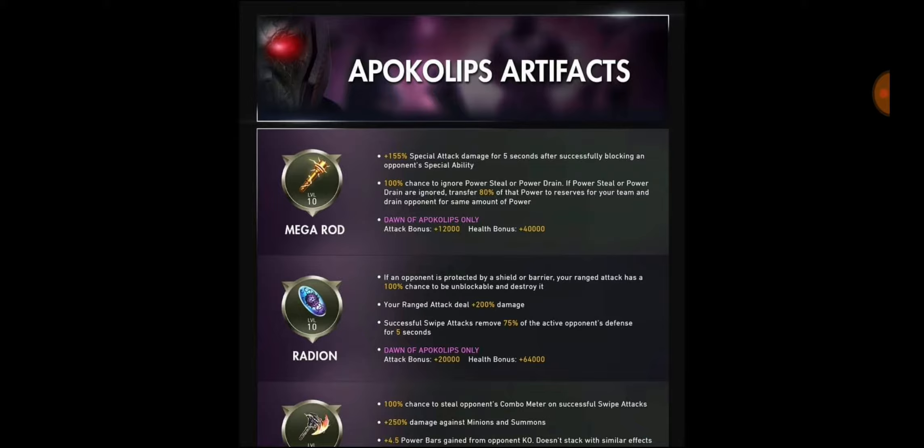It does have 100% chance to ignore power steal or power drains — you are basically immune to power drain, but only at level 10. If power steal or power drain are ignored, it transfers 80% of the power reserves for your team and drains the opponent for the same amount of power. This is very, very OP in arena and champions arena. How it works: if the opponent tries to power drain you, you're immune and the opponent basically power drains himself, giving you that power.